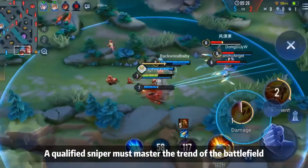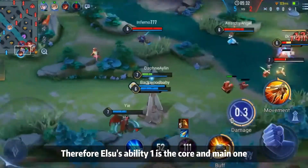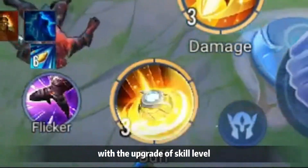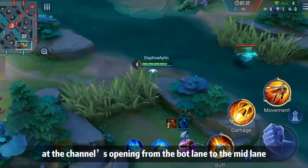A qualified sniper must master the trends of the battlefield to complete the deadly snipe. Therefore, Elsu's Skill 1 is the core skill, and the scope of vision will expand with the upgrade of the skill level. Here are some important positions where you can place the device.